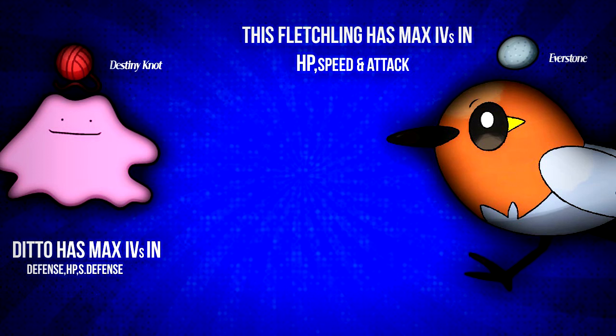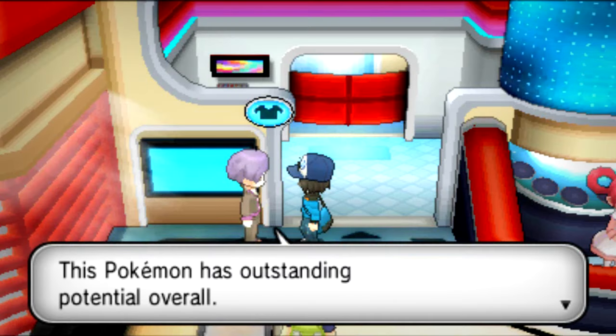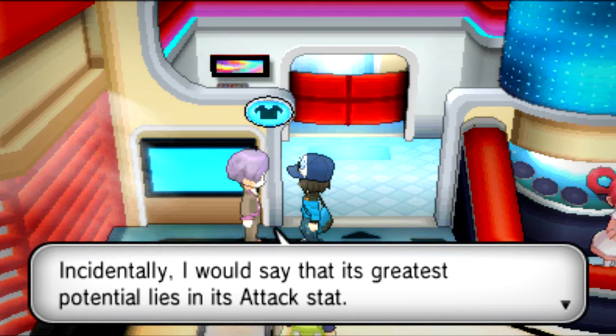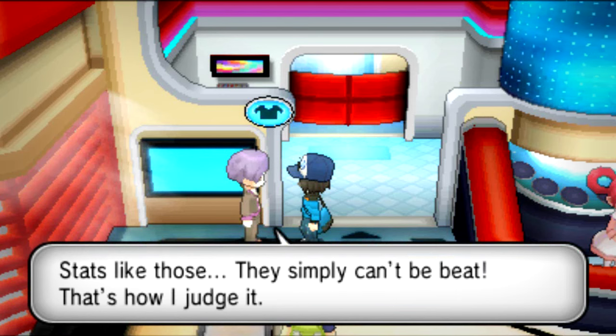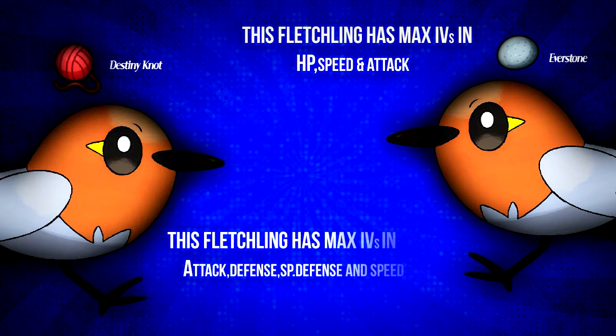Now I need to breed this Fletchling and the Ditto until I get a Fletchling with all the IVs from both parents. After 30 eggs, I got a Fletchling that has all the IVs from the parents except for HP IV. So now I am replacing the Ditto with this Fletchling which has more Max IVs than the Ditto. You can see that both parents now have a lot more Max IVs than the initial parents — Ditto's job is now done. This is how you chain IVs by replacing parents with superior children from the eggs.